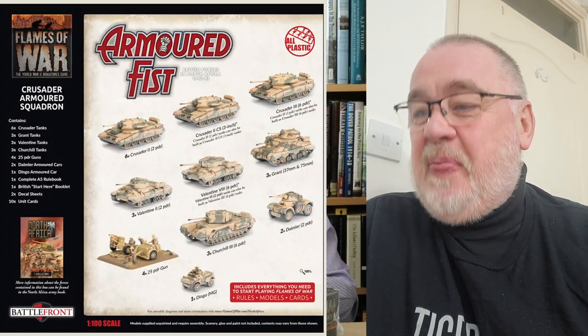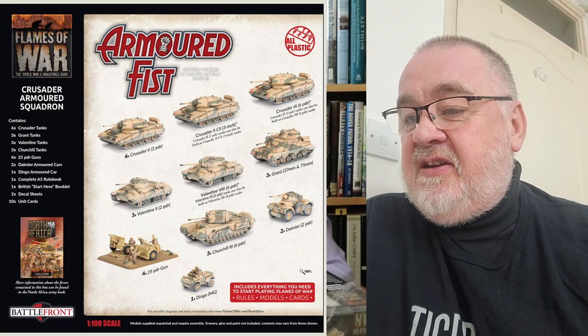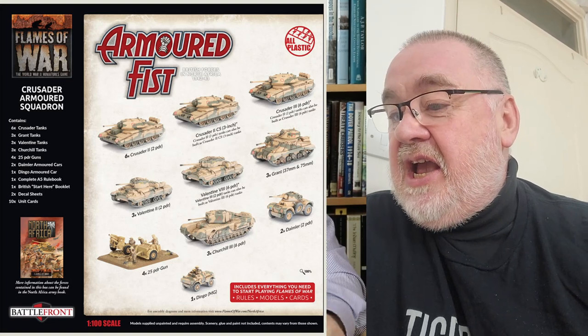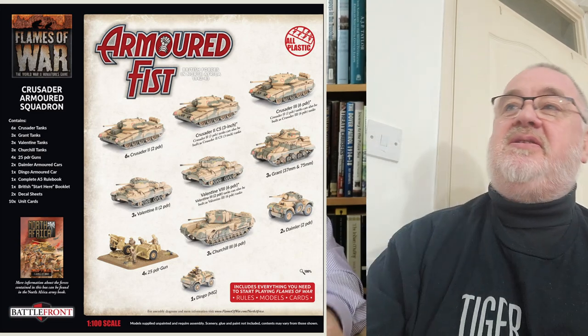We delve into mid-war in the desert with the British Armoured Fists. Let's get this box open. It contains: six Crusader tanks, three Grant tanks, three Valentines, three Churchills, four 25-pounder guns, two Daimler armoured cars, one Dingo armoured car, a complete A5 rulebook, the British Start Here book, decal sheets and unit cards. Beautiful!